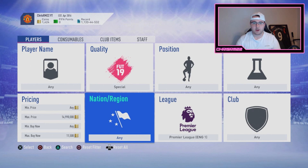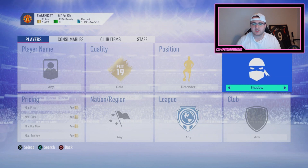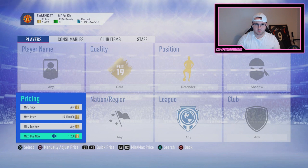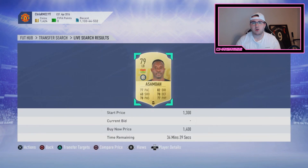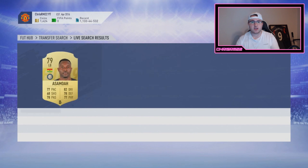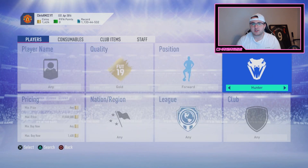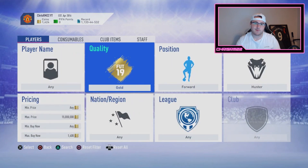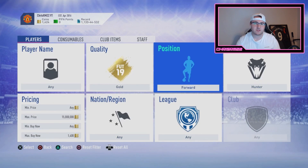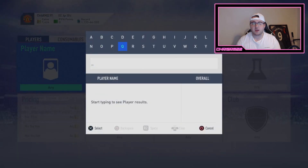Another low-budget trading method: gold defender with Shadow chemistry style. Shadow is the most common and best chem style for a defender. You can see if a Shadow card on a certain player gives it added value, look at some of these filters, compare pricing, and find an underpriced card. Another one is forward with Hunter. You look at the cheapest buy now on the market, search for undercuts, and you can make about 100 to maybe 1,000 coins per card. The gold position change method is also very effective.